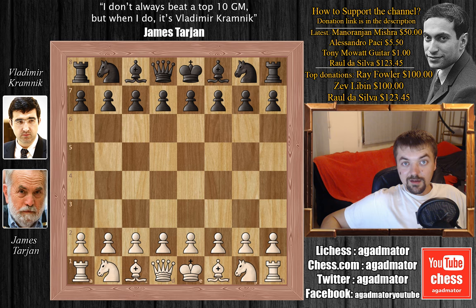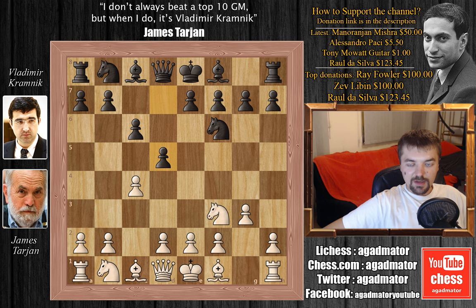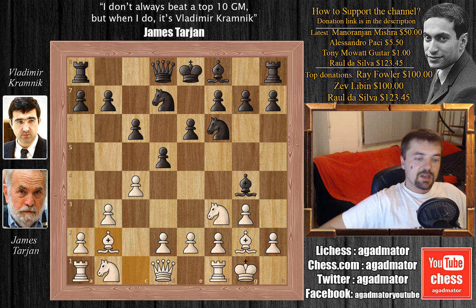Tarjan is white and Kramnik is black. We have c4, knight to f6, g3, c6, knight to f3, d5, b3, bishop to g4 by Kramnik, bishop to g2, e6, Tarjan castles, knight bd7, bishop to b2. And we can see that Tarjan already has the fianchettoed bishops. This was kind of his plan.